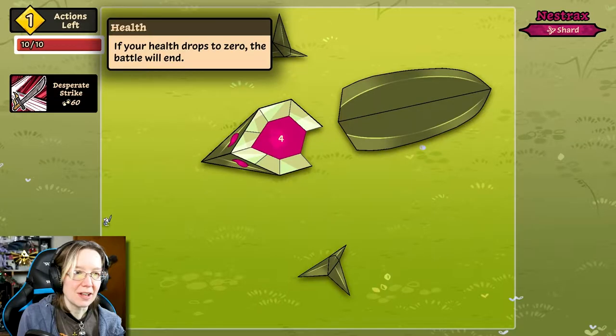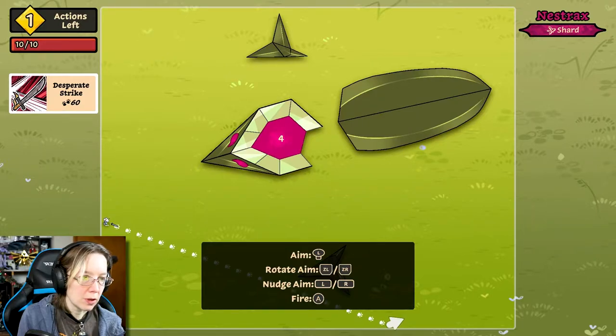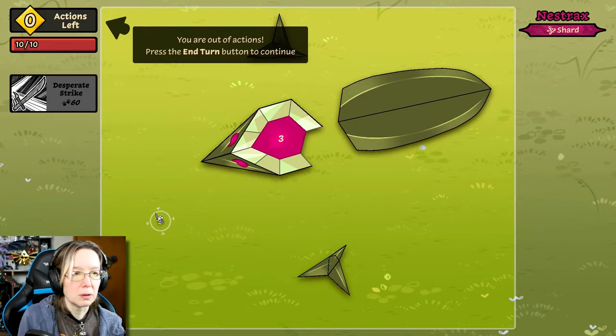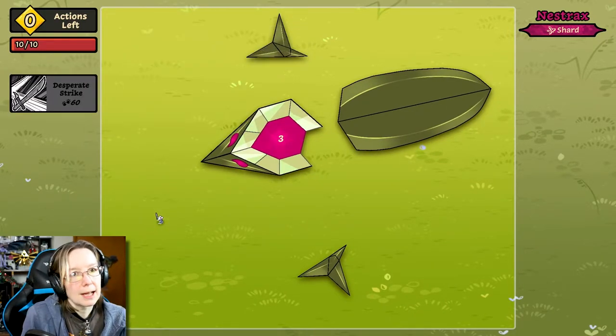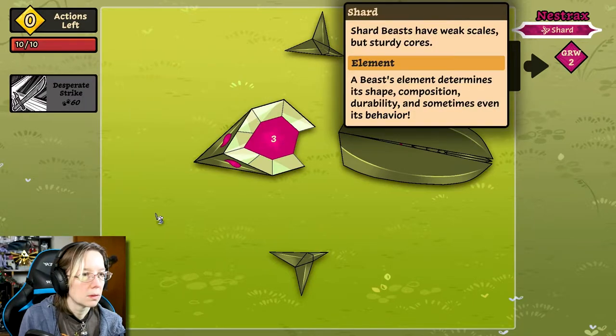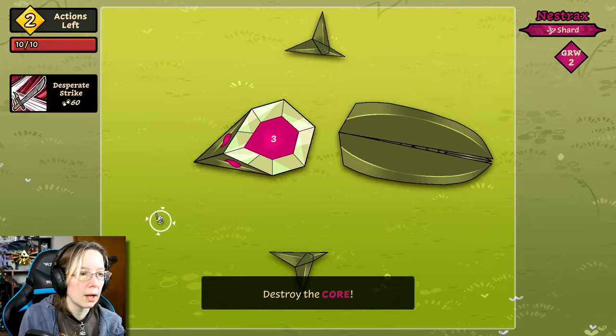If your health drops to zero, that's the number of actions remaining this turn, so I can still do one more. Just nudging it down a little bit to the same place. Ha-ha! You're out of actions — press the end turn button to continue. Scales grow back every turn. Shard beasts have weak scales; a beast element determines the shape, composition, durability, and behavior. The number of scales the beast will grow at the start of your turn. Well, that sucks.